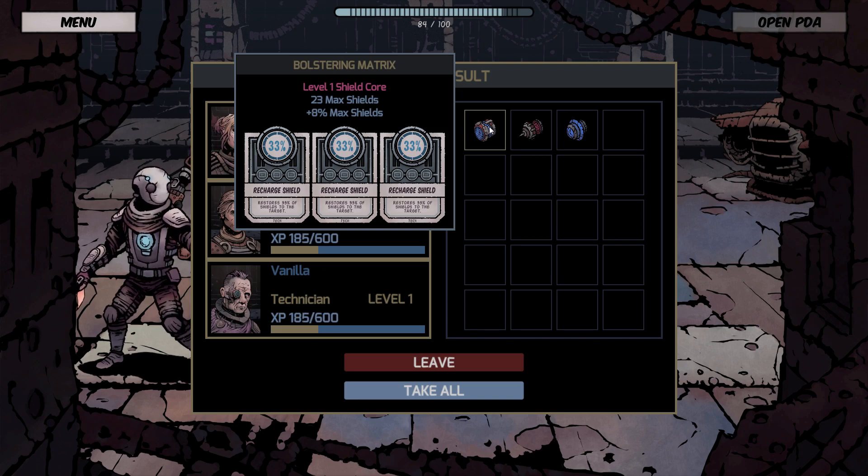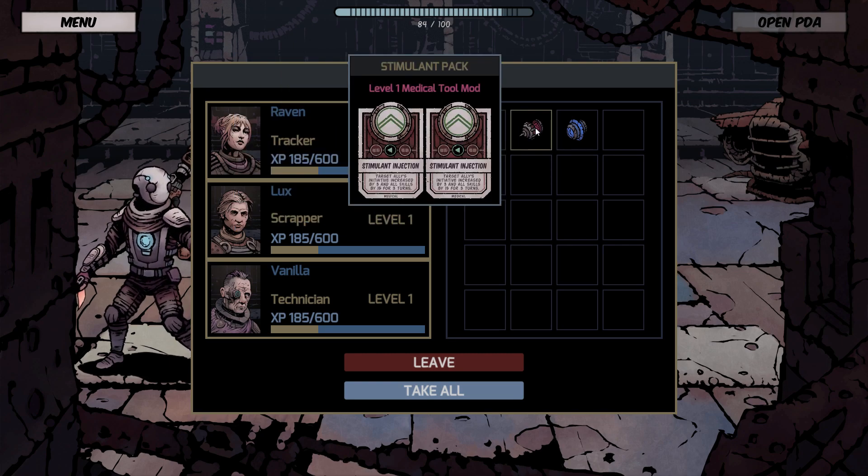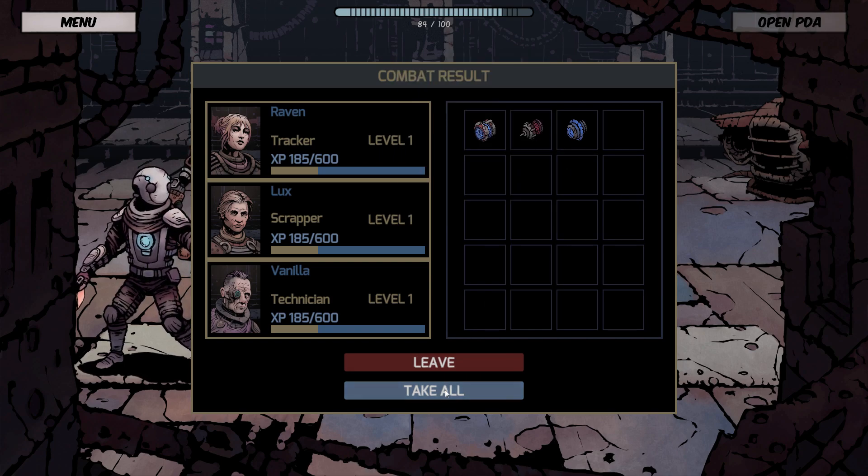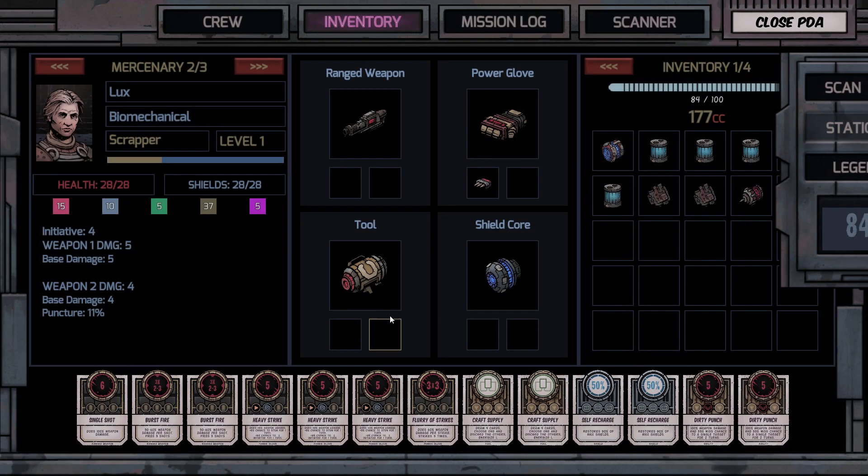Bolstering matrix — level 1 shield core, 23 max shields, 8% max shields. Cool. Level 1 medical tool mod. Nice. Level 2 tech tool mod. Sweet! We'll take them all. Let's go check them out.